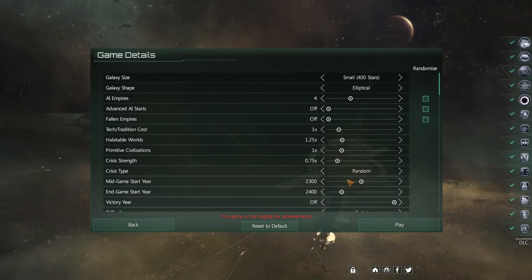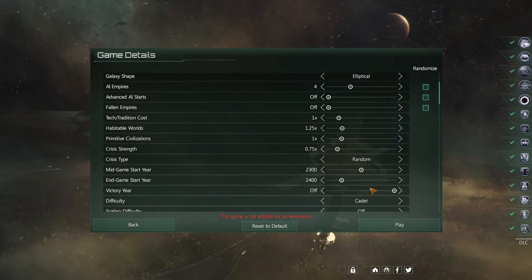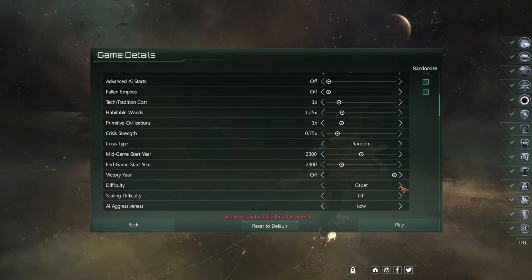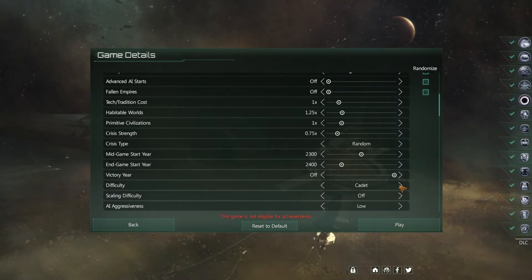I leave these defaults alone — mid game start year 2300 and end game start year at 2400. There are various difficulty levels in the game, anywhere from cadet to ensign; they get harder as you go along. Cadet is the easiest one, and that's what I recommend to learn how to play the game. The AI might give you a challenge but not much. Scaling difficulty I leave off — that stops an empire from becoming too powerful as the game goes on, kind of keeps them manageable.